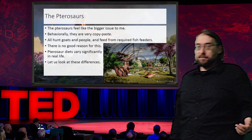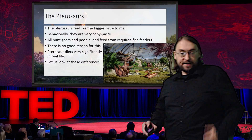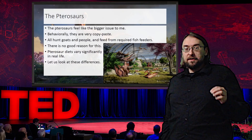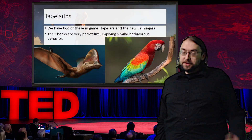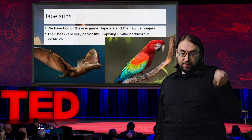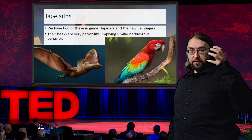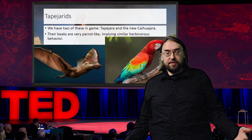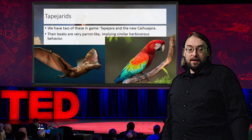Pterosaurs in real life were extremely successful animals present across a range of environmental niches, with a whole spectrum of different variations in body plan and diets. There's no good reason not to have these in the game. The most egregious issue is the Tapejarids — we have two in the game: Tapejara, and the brand new animal at release, Kaijujara. These animals are very distinctive with blunted, short heads, giving them a profile and beak structure that's very parrot-like, which implies convergent behavior with parrots.